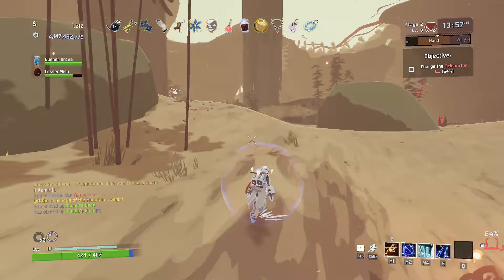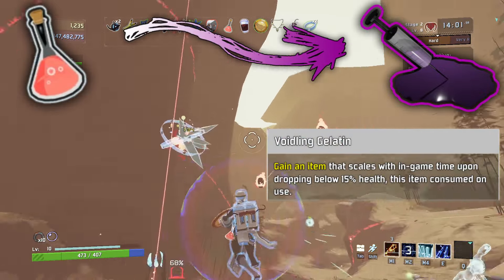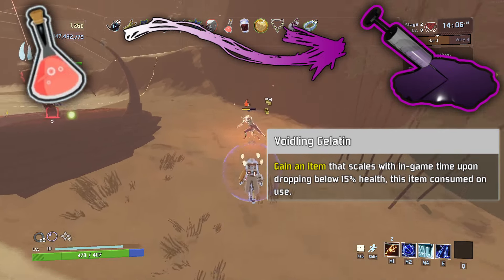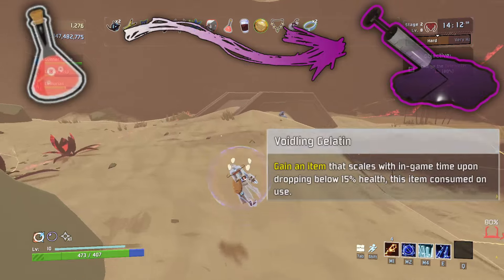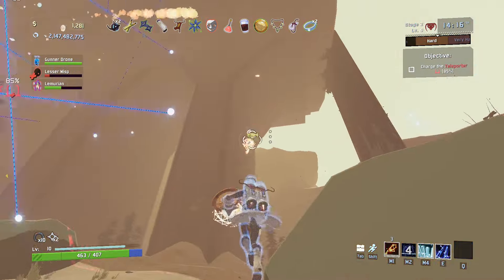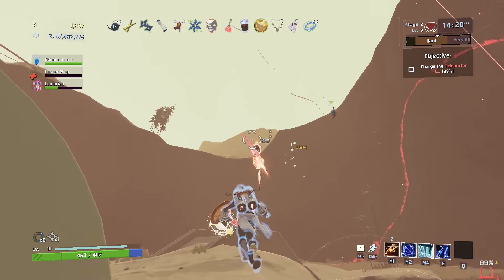The power elixir is our next item and is corrupted into the Voidling Gelatin. Gain an item whose rarity scales with in-game time upon dropping below 15% health. This item is consumed on use. I'm gonna be honest, I stole this from a mod I've seen, but it makes sense. This item would reward you for escaping dangerous situations and would help possibly make the old war stealth kit actually worth taking. Also, don't ask where the Voidling Gelatin comes from. You don't want to know.